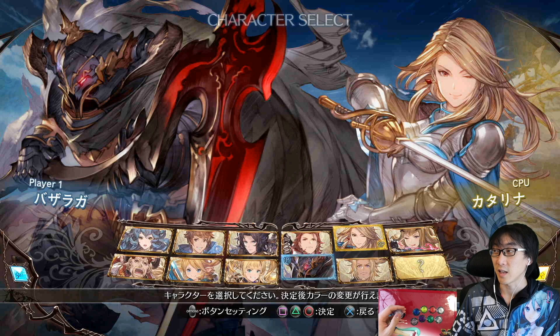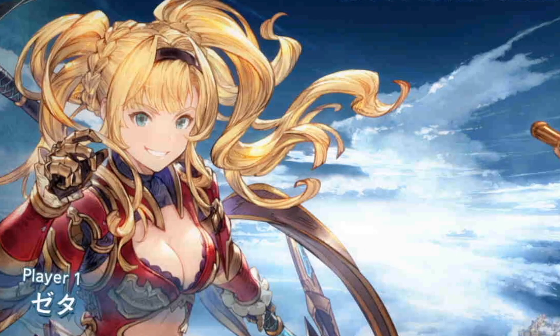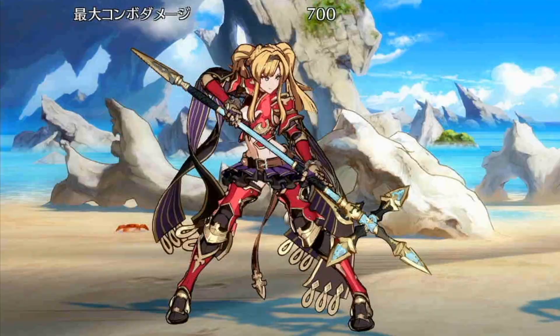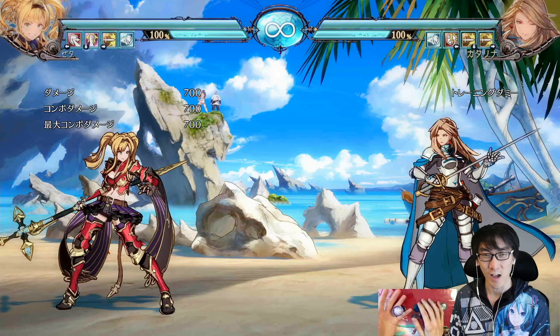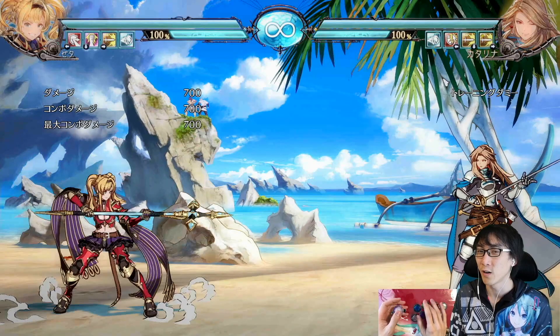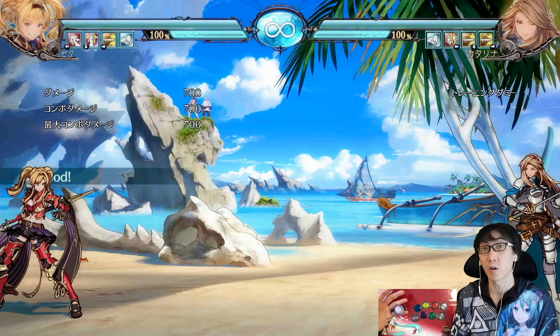One of the greatest things about Granblue Fantasy side games in general is the incredible character art. I'm really taken with Zeta, but there are plenty of other really awesome characters and they all look really great. I'm just going to quickly show you what I know with Zeta. She looks great — just check out this style. She's got a lance, so she's not a sword character, not a gun character. It seems like you could poke your enemy from far away, though actually she can't really poke from that far away. You still have to get fairly close to the enemy. I've also got a fireball that goes full screen.